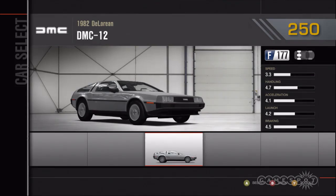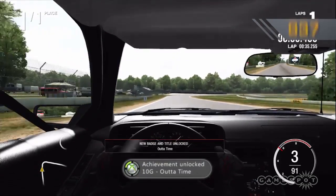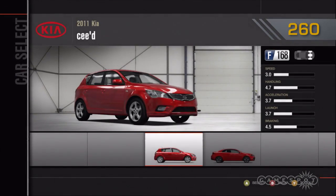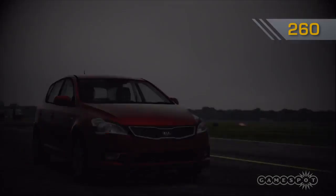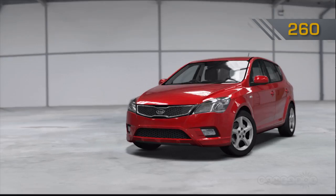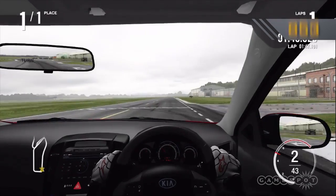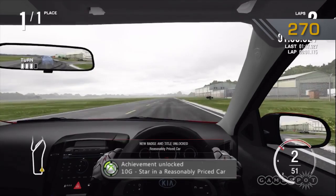Pick out the DeLorean and go find somewhere straight enough to get it to 88 miles an hour for the Out of Time achievement. After that, head to the Top Gear test track in your Kia C'D for a hot lap on the full circuit. For full authenticity, paint the car red, insist that it's the shade of brown, and complete the lap to get the Star in a Reasonably Priced Car achievement for another 10 points.